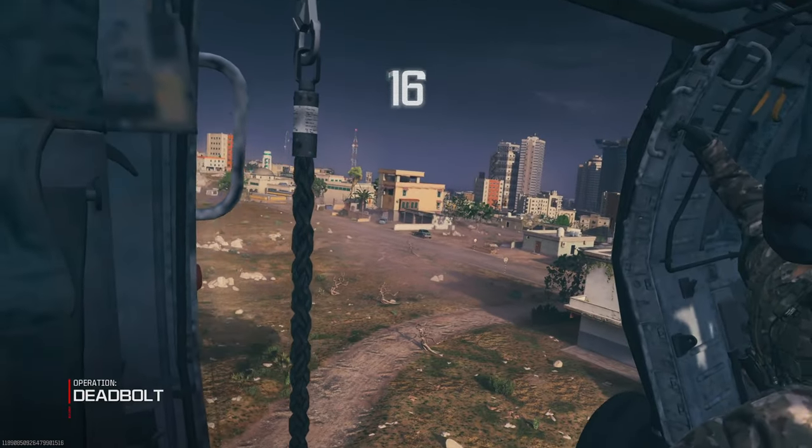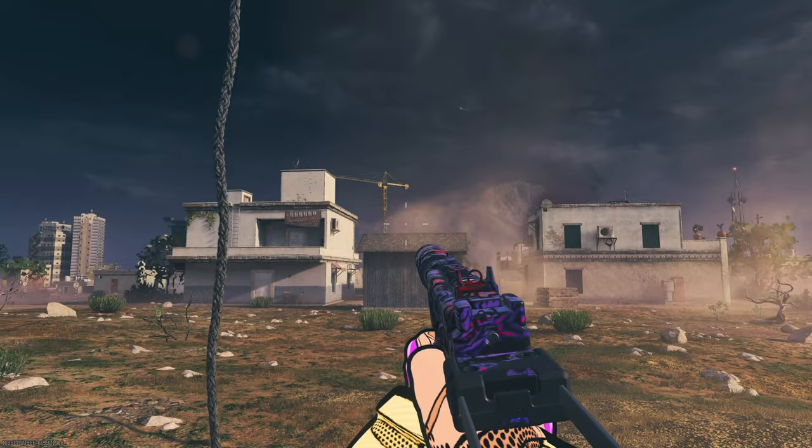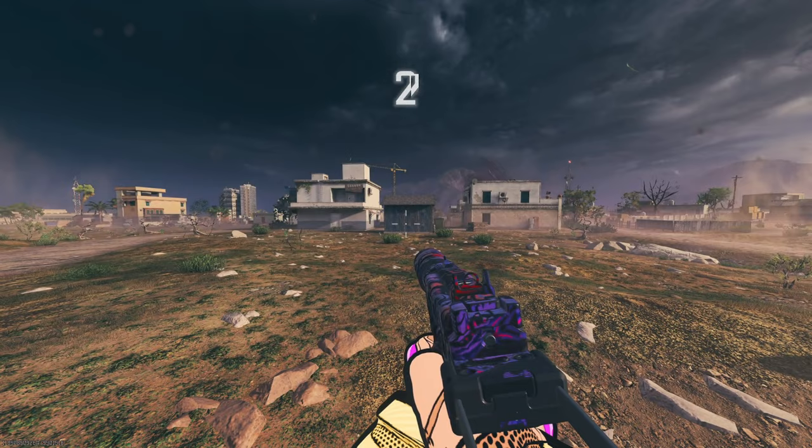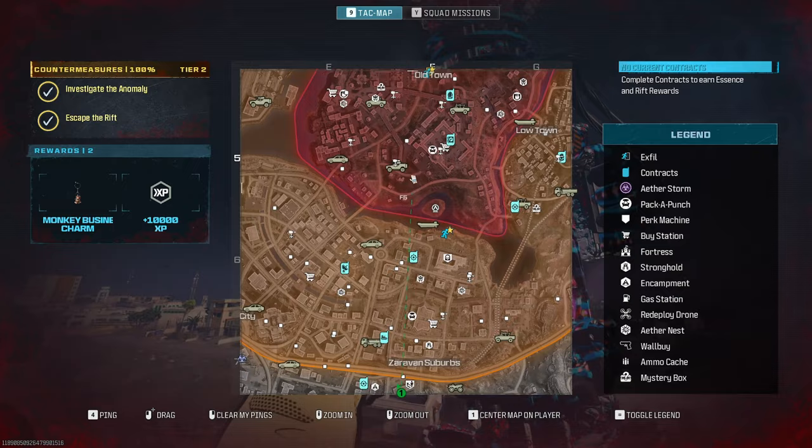Hey everybody, my name is Cole Whip and welcome back to the channel. Today at the end of stream I wanted to have a little bit of fun. The goal of this game was simply to complete as many infested strongholds as we possibly could, see what kind of items we can extract, and how much essence we can earn. I brought in all the great stuff: scorcher, double pack, legendary tool, golden armor, ether blades, flawless crystal, Magza holding dog bone. We also brought death perception so we could see those spores. We're gonna start out in tier three.